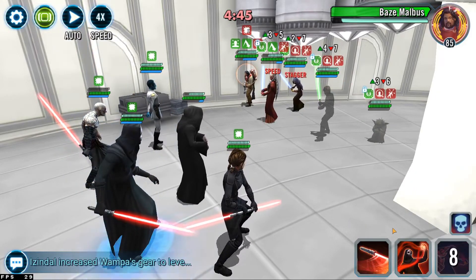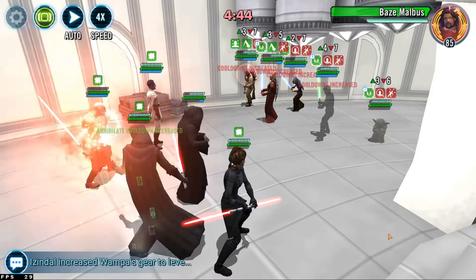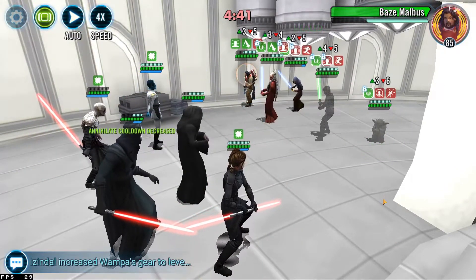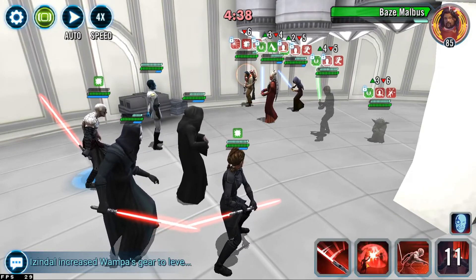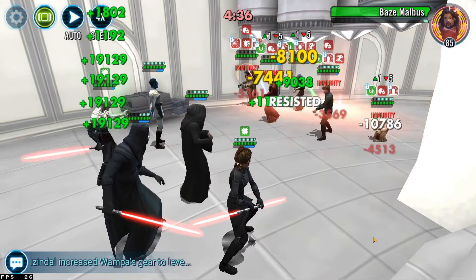We're gonna pass this turn meter onto Nihilus, increase their cooldowns, and try to get to annihilate as quickly as possible. At this point we're gonna fracture Barriss and get that taunt out of the way.